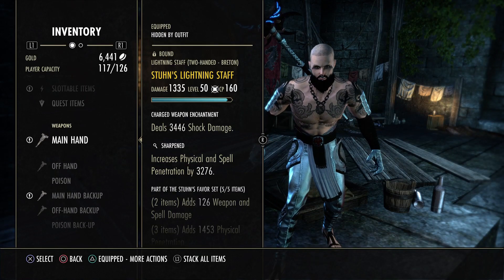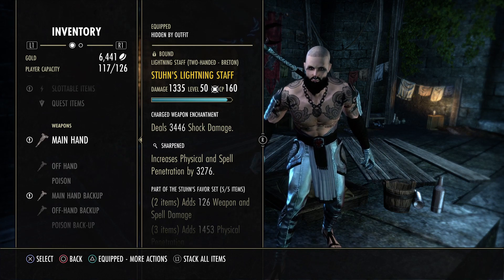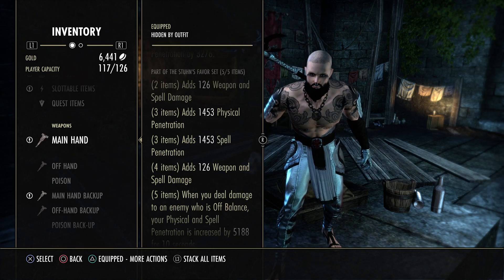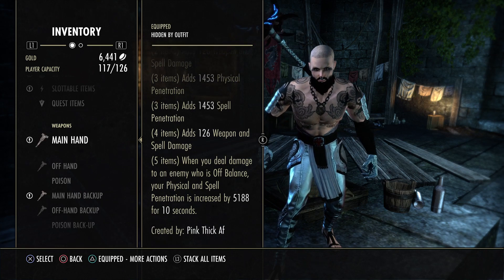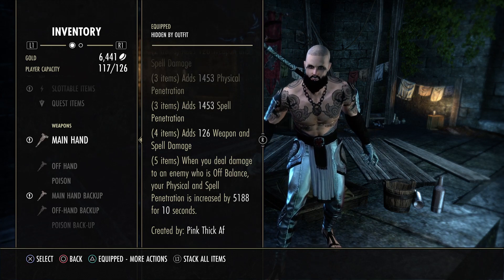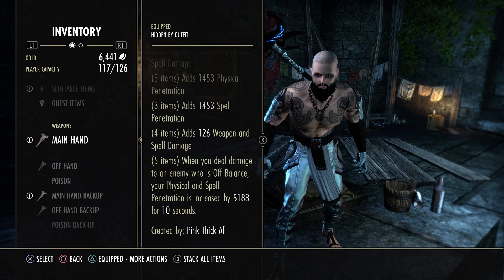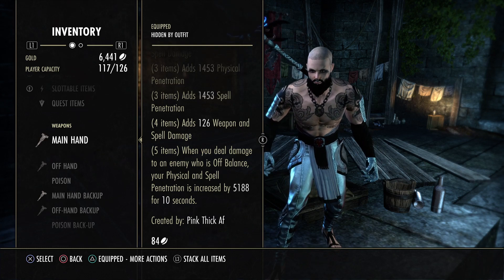On the front bar we're running Stoon — a lightning staff with Sharpened trait and shock damage enchant. Stoon gives a two-piece spell damage, three-piece spell penetration, four-piece spell damage, and the five-piece increases your physical and spell penetration by 5188 for 10 seconds when you deal damage to an off-balance enemy. This isn't fully gold yet so it'll go up. This is definitely the best front bar set.